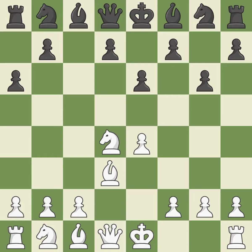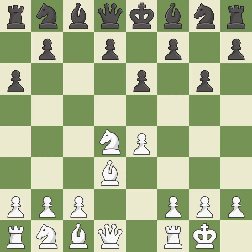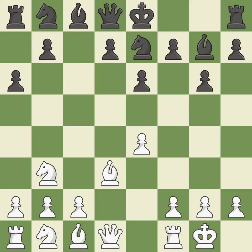Castling gets the king to a safer square out of the center of the board, while also developing a rook. Castling kingside tends to be safer because the king is further from the center. This activates a piece and simultaneously wins time by attacking an opposing knight. This move puts the knight on a safer square — it is the last book move. A knight moves out of its beginning square and into the action. It is ideal.